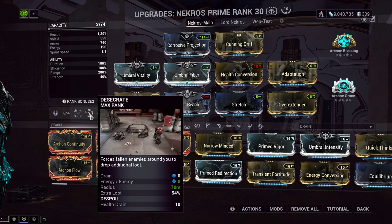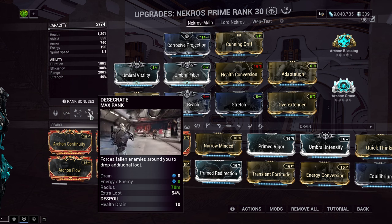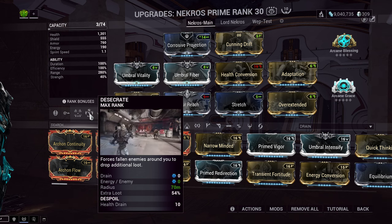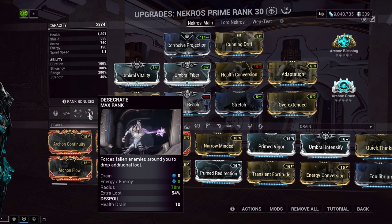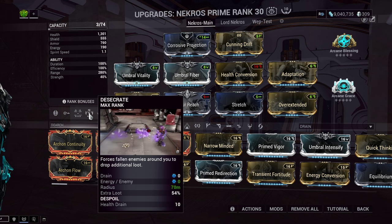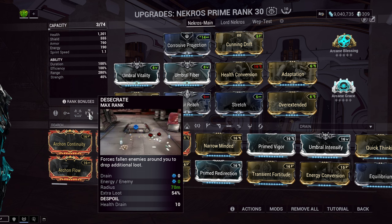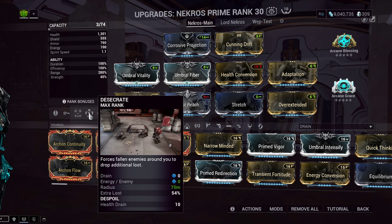If your graphics are on low settings and corpses aren't visible after a certain time, that's okay — the game puts invisible entities on the ground that last for those 10 or 15 seconds and you can still desecrate them. However, there are effects in the game that decrease decomposition time. Things like burning enemies, corroding enemies, and I think radiation dissolves enemies too — all decrease decomposition time. One of the biggest culprits is Nova and her Molecular Prime, the ability that either slows or speeds up enemies.